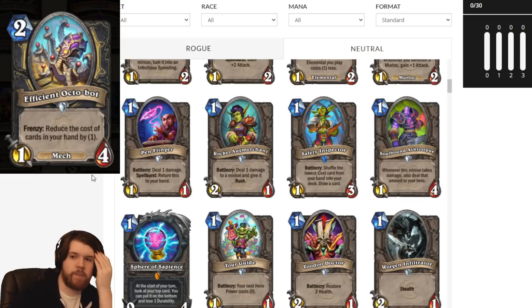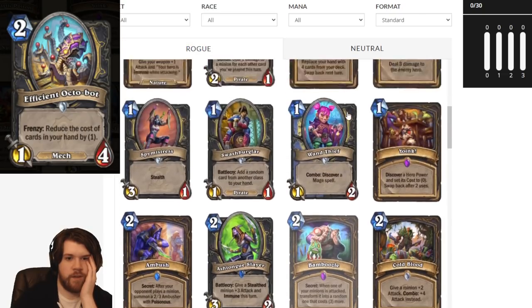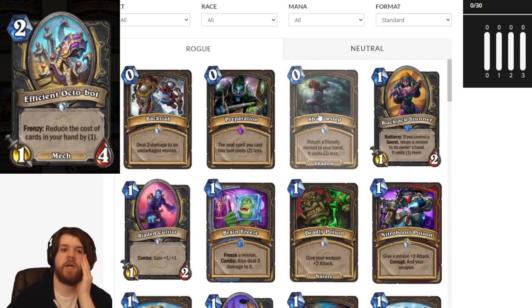There are also some really elaborate combo setups with this card, where you can play it and Penflinger it, then play Shadow Step on the Octobot, which also bounces the Penflinger, and then play Octobot and Penflinger again for only one mana. I don't really know how reliable or reasonable that is, but I think just playing this on turn 2 in some sort of aggressive tempo rogue is pretty strong. Even if you're just going Octobot Penflinger with nothing else elaborate, that's three mana to discount everything in your hand.